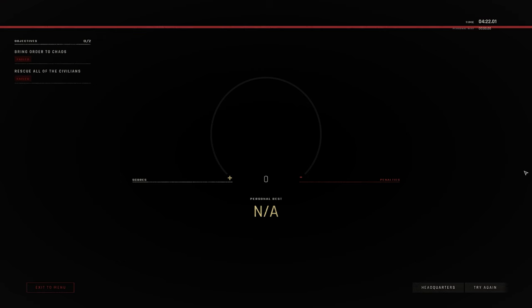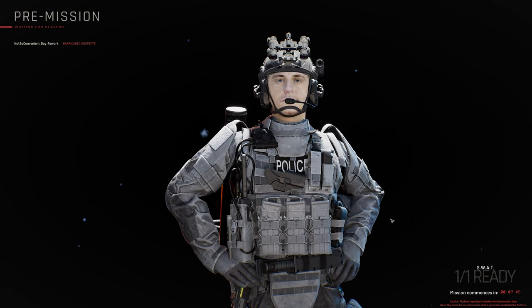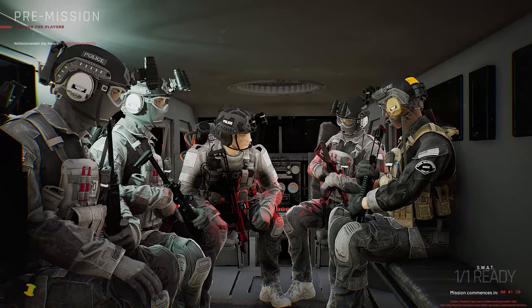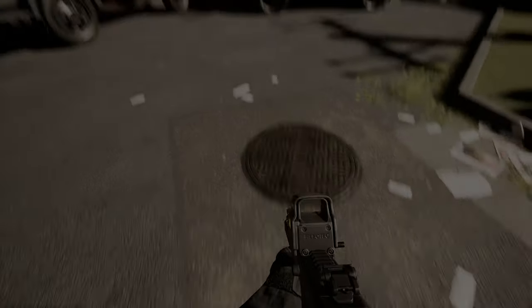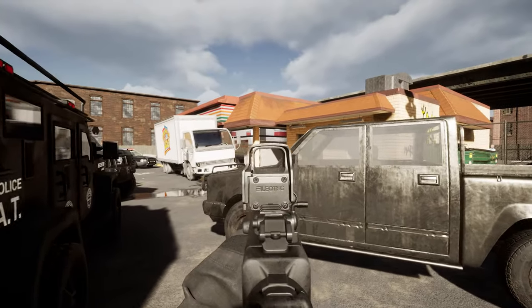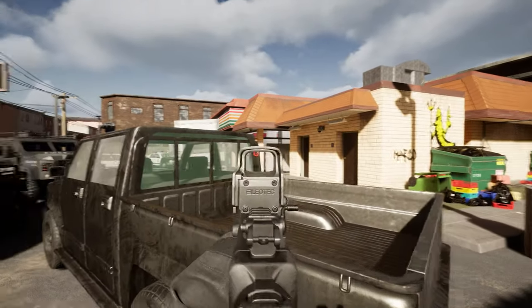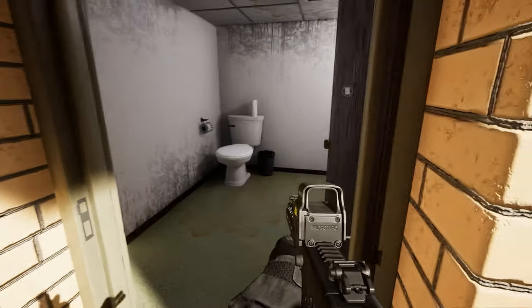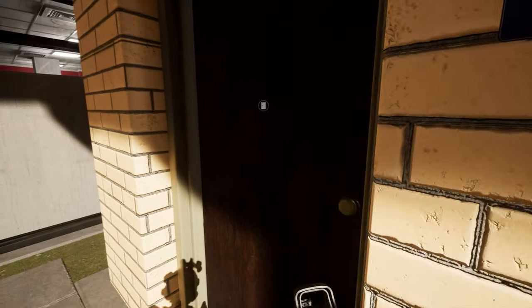Mission failed — we no longer have control of the situation. The AI are a bit rough in here, and not rough in a bad way. Alright, this time around I guess we will try to go through the back. Going through the front seemed like a bad idea. Maybe we have a little bit more cover back here. There's a chance that there will be some extra cover that spawns, or the way that some aisles change, just to change up the flow of the game each time.